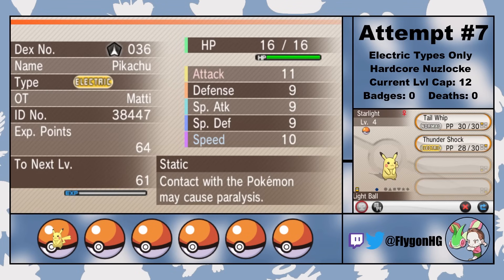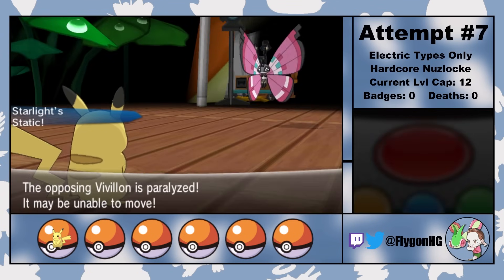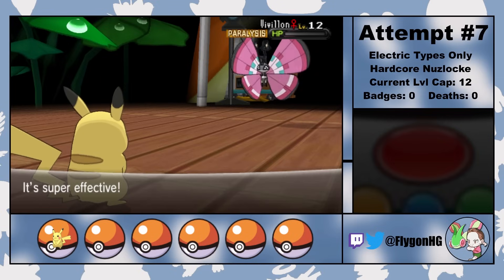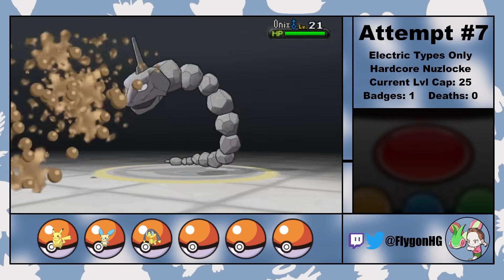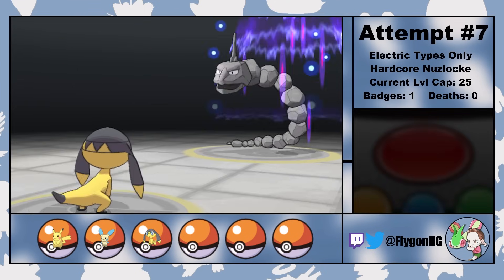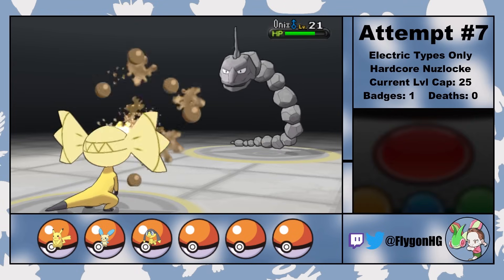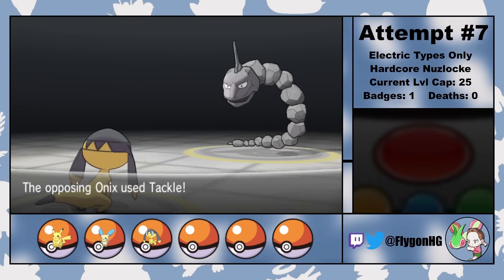This Pikachu is again female, so now that Starlight has a Light Ball, she's able to reliably beat Viola without any trouble. Attempt 7 is the run, folks! Nah, just kidding — I fully wiped to a random trainer in Grant's gym. This guy is optional if you can dodge his spinning, but I didn't want to risk that on my way to Grant, so I intentionally fought him and got absolutely obliterated. Ground types are rough.